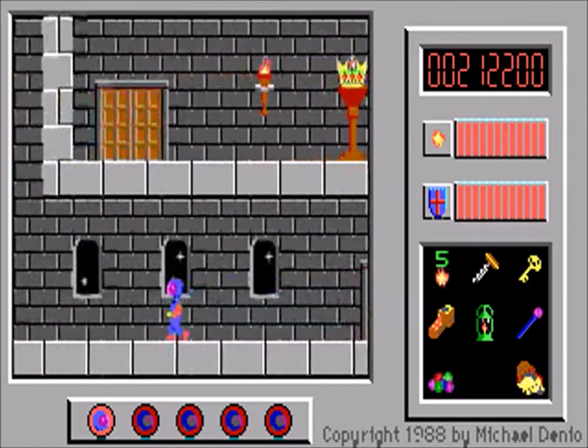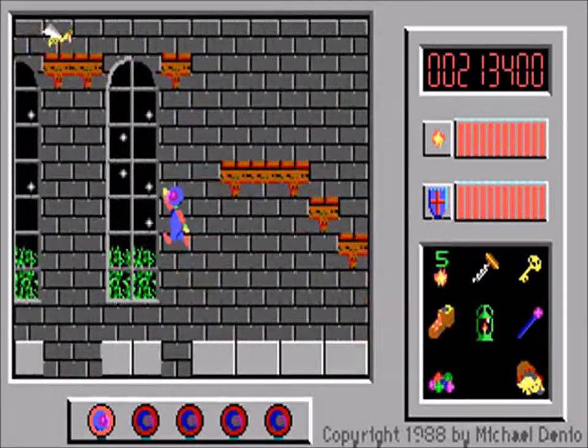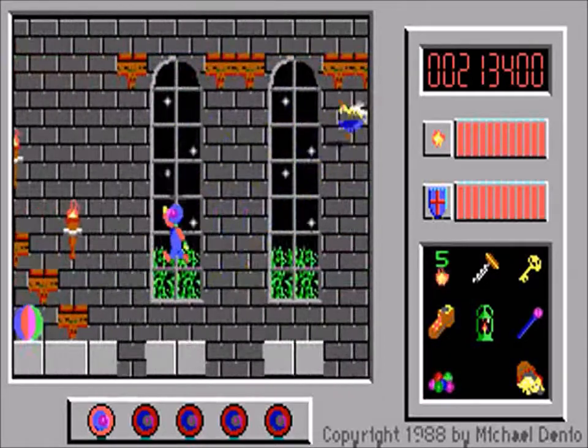Welcome back for the last time to Captain Comic. We now take our final run on the last level, the castle, where we hope to find the last of the treasures of Umsok — the crown — which was actually directly above us as we entered the level. You might have noticed it there.